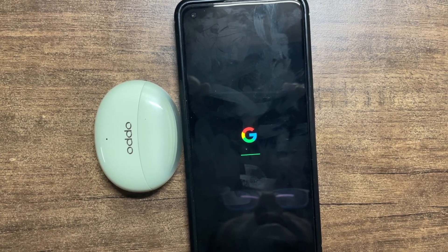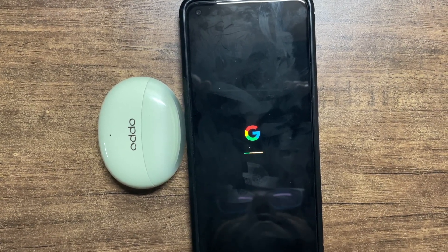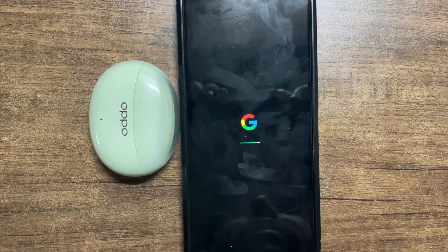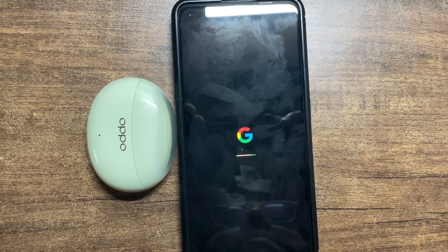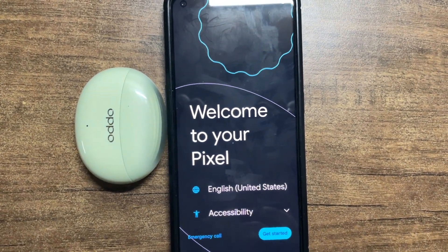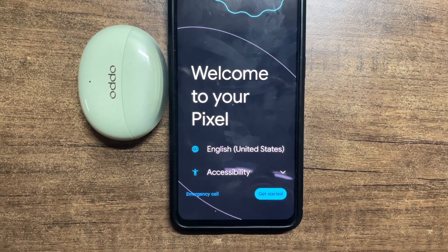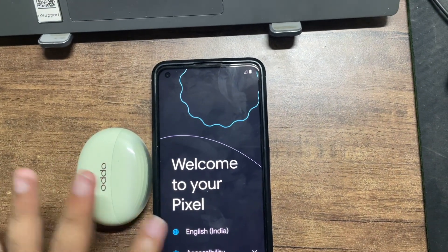If you are getting that error where format data was not successful, just reboot to recovery and format again. It usually boots quick - not like other ROMs - because it has no customizations, it's Pixel OS. The January security patch has arrived, but this build has the December security patch with a lot of bug fixes. We are expecting the Pixel OS team to push the January patch fast.